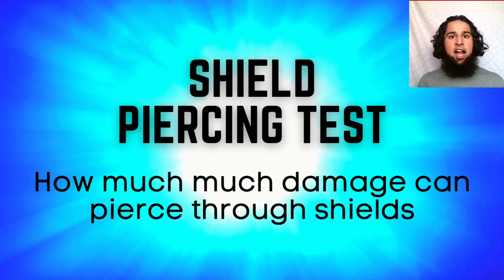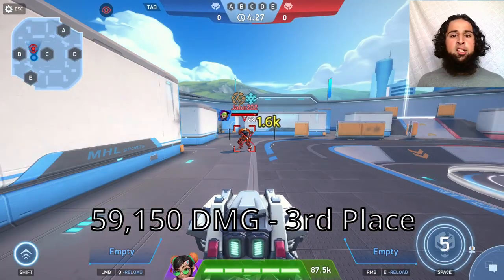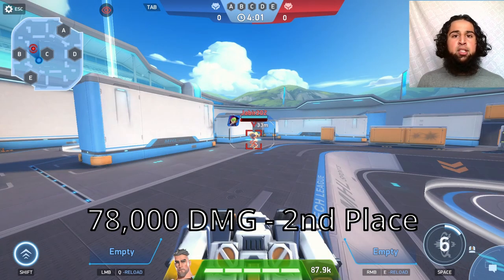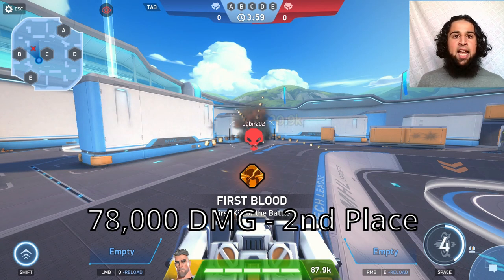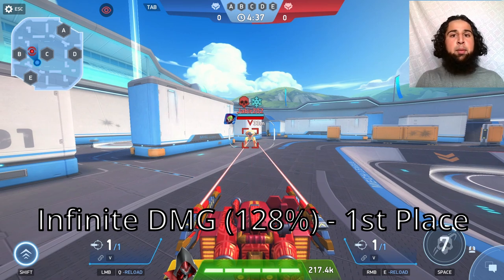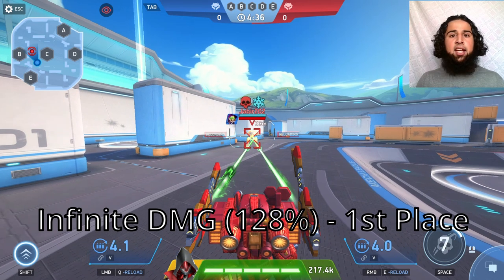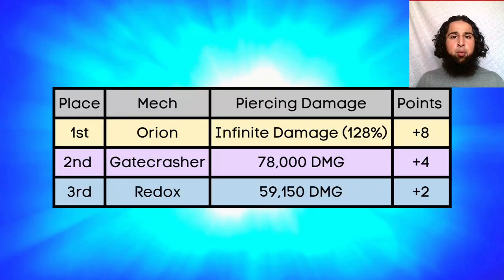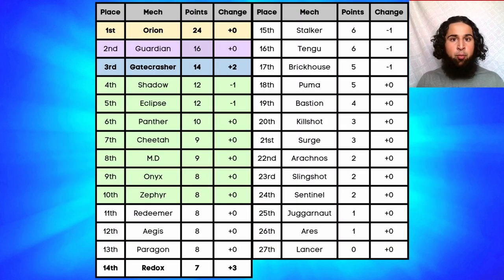Next the shield piercing test, ranking by how much damage the ability pierces through shields. Only three abilities can pierce shields: Redox pierces 59,000 damage (3rd), Gatecrasher pierces 78,000 (2nd), and Orion's ability lets him and his teammates pierce 128% of their damage — technically infinite — for 1st place. Orion gets eight points, Gatecrasher four, and Redox two.